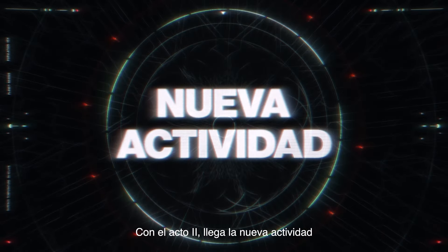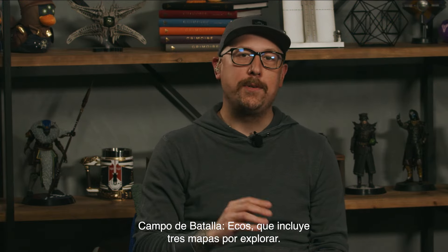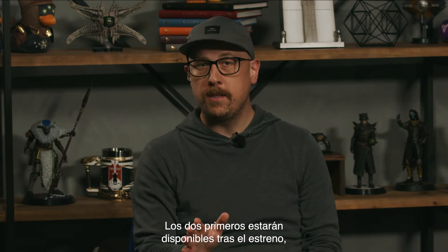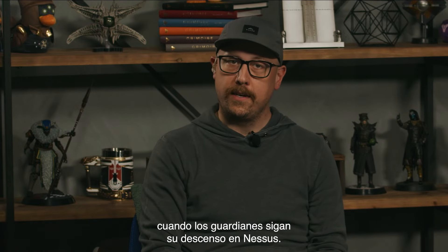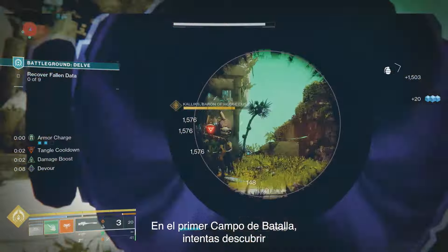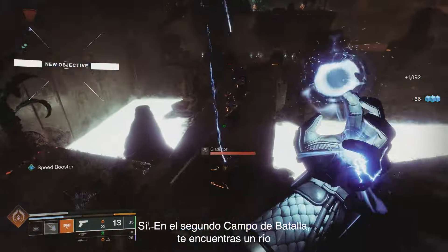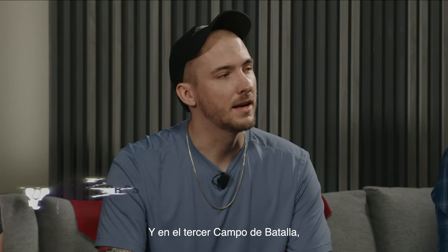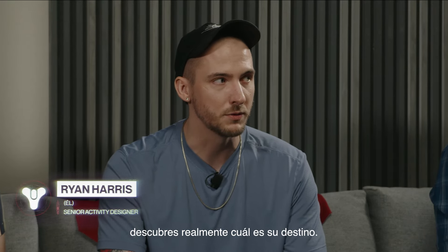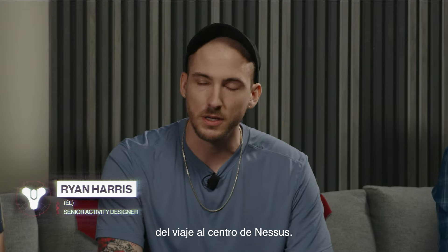Along with Act 2, our new activity, Battlegrounds Echoes, arrives, including three maps to explore. The first two will be available at launch, with the third unlocking in Week 2 as Guardians further their descent into Nessus. On Battleground 1, you're finding and locating where all this radial energy is going. On Battleground 2, you're seeing the actual flow and direction of all the radial energy to the center of Nessus. And in Battleground 3, you're seeing where it's being directed to — really telling the story of the journey to the center of Nessus.